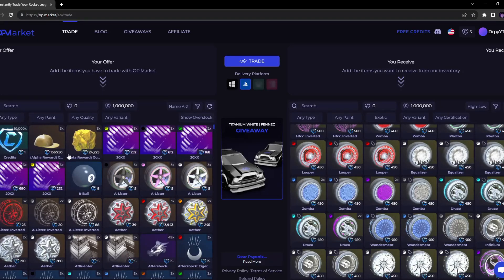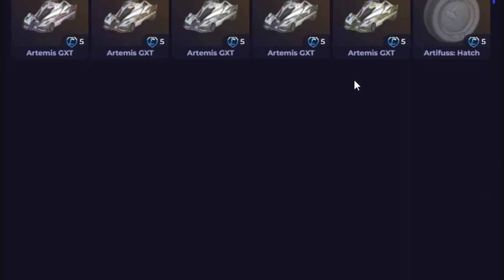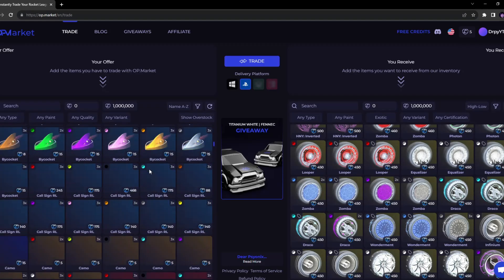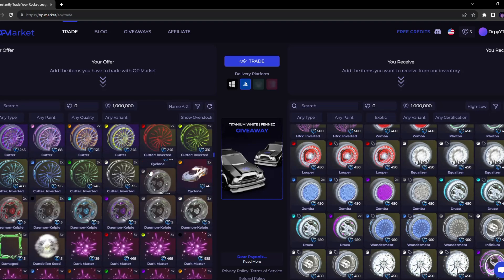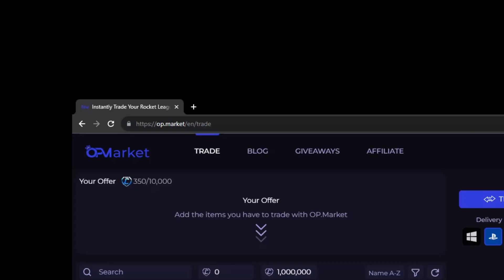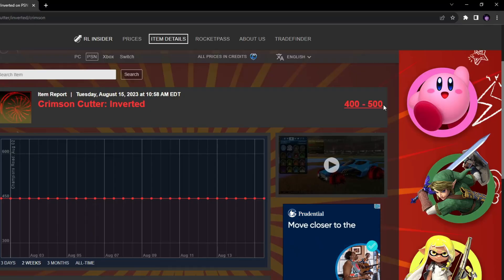This is OP Market — it's a website anybody can go on. As you can see, there is a 'Your Offer' and a 'You Receive' section. The left side shows all the items they will buy off of you. On the top right you'll see a currency section — you give them the item and get currency, then you can go to the right side and buy whatever item they have. There are Crimson Cutter Inverted Wheels for 350 credits, and on RL Insider they cost 400 to 500 credits, making me 50 credit profit.